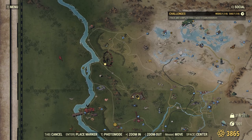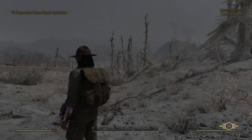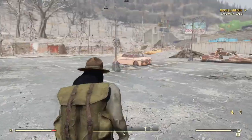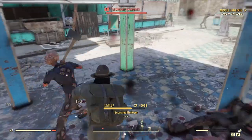Now let's fast travel way up north to Wavy Willard's to contact Miss Annie. Wavy Willard's is such a cool spot — I kind of wish there was more to do there, because once you do this mission there really isn't much left. I wish a lot of places in Appalachia were like that. Anyway, we're here at Wavy Willard's, so let's take out some scorched.